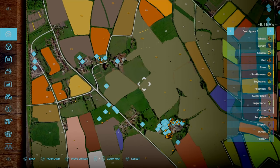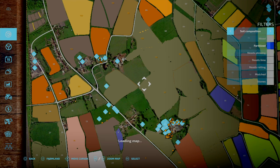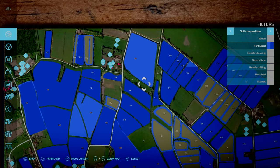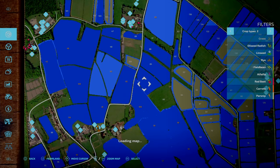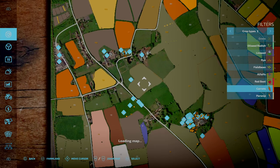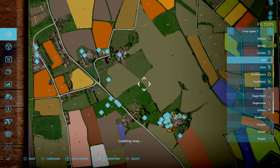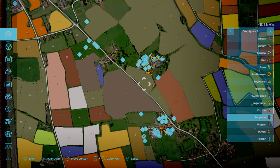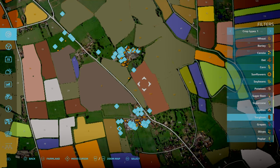I've gone and mulched them in between episodes. Also what I've gone and done is fertilize everything apart from fields 90 and 88. The plan - we need to plant the following: Red Beet, Carrots and Parsnip, along with Sunflower and either Corn or Sorghum. We'll decide on that at the end because I'm still not too sure.